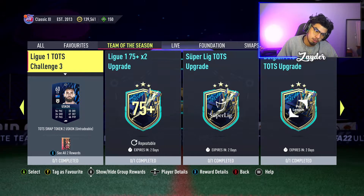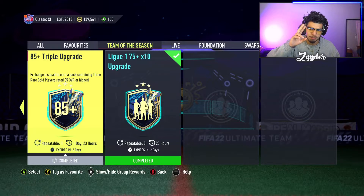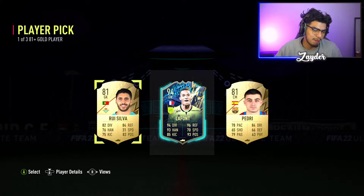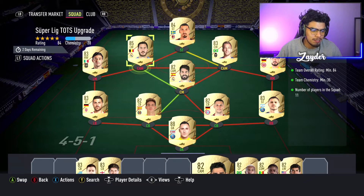We've got the League and Team of the Season challenge, and then we got both of these — the Super League TOTS upgrade and the Belgian Pro League TOTS upgrade. I'm surprised they didn't mix them together. We also have the 85-plus triple upgrade. I'm opening some player picks for fodder to put into these SBCs, and I just got La Font — cheeky! Alright guys, this is going to be my Super League Team of the Season upgrade pack.